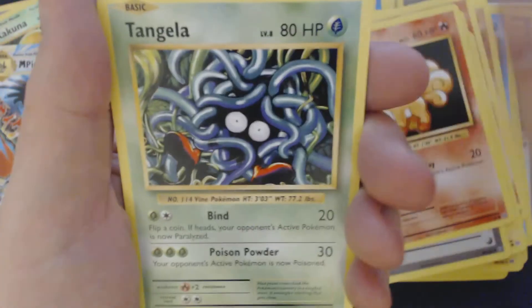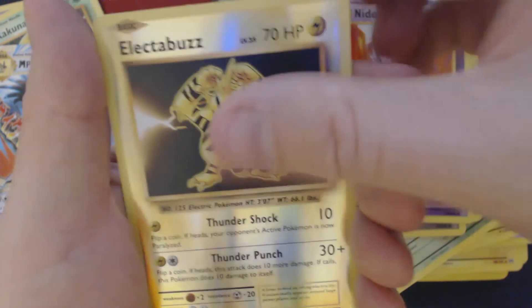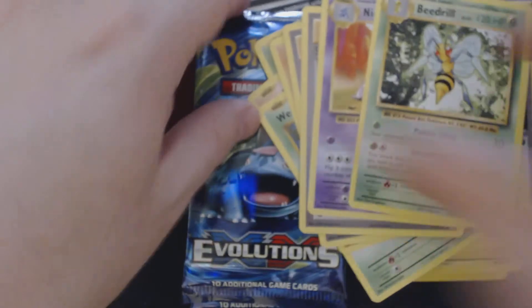Mirror Move is pretty cool. Pack five — got Vulpix, Tangela, Machop, Weedle, Onix, Blastoise Spirit Link, Switch, Nidorino, Reverse Holo Electabuzz, and Beedrill.